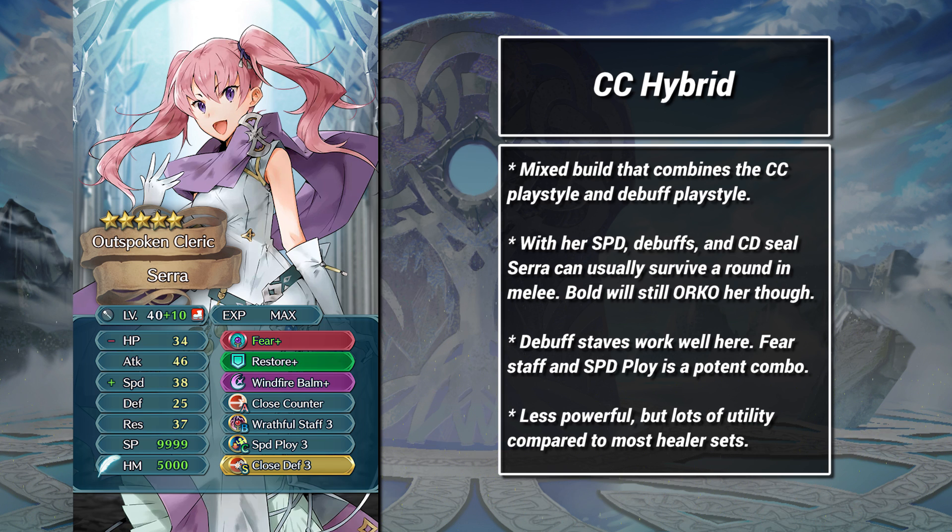Getting doubled will kill her most of the time. We then use the Razzle Dazzle Fear Staff and Speed Ploy to give us access to significant offensive debuffs. These help your teammates as well as Sarah herself. Just like the last build, this one brings a lot of utility thanks to Restore, Windfire Bomb, debuffs, and high speed.